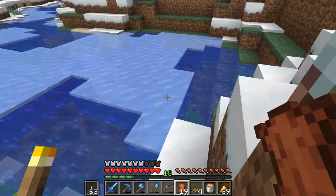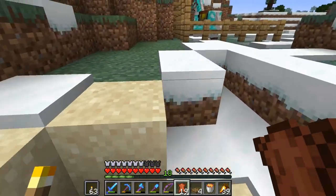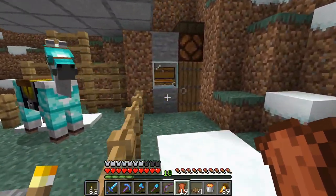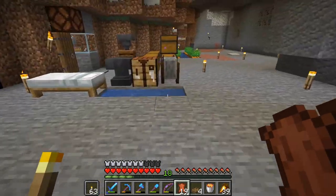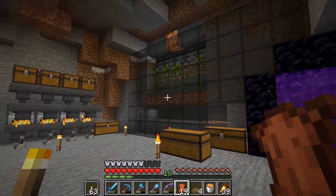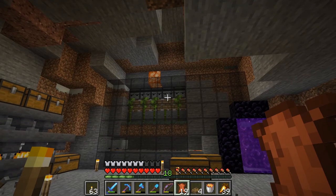I think torches or maybe redstone lamps — because I need the water to not freeze. That just crossed my mind that it could very well freeze even though it's inside. But this hasn't yet, so maybe it won't — maybe you have to have snow touch it or something. So we're going to build a sugarcane farm — maybe five or six long.